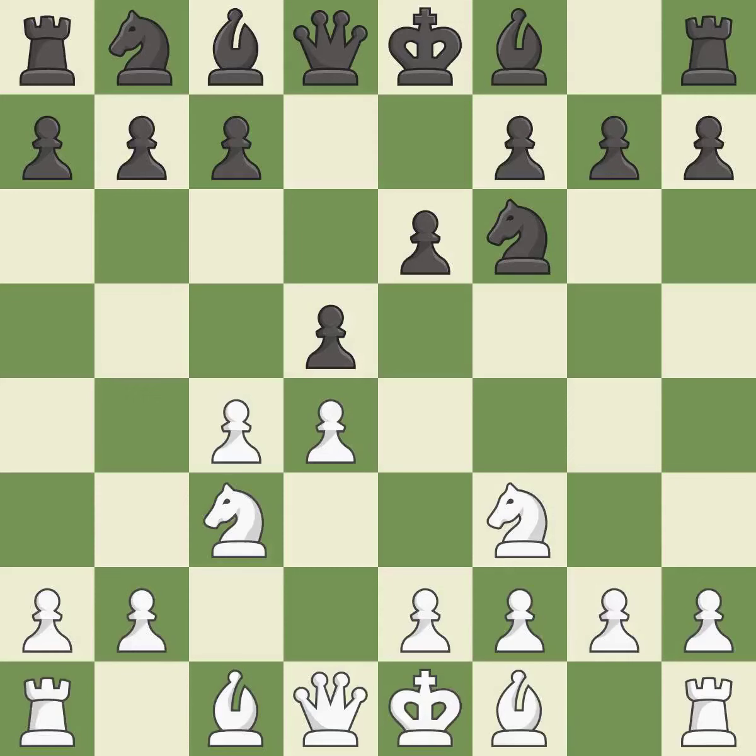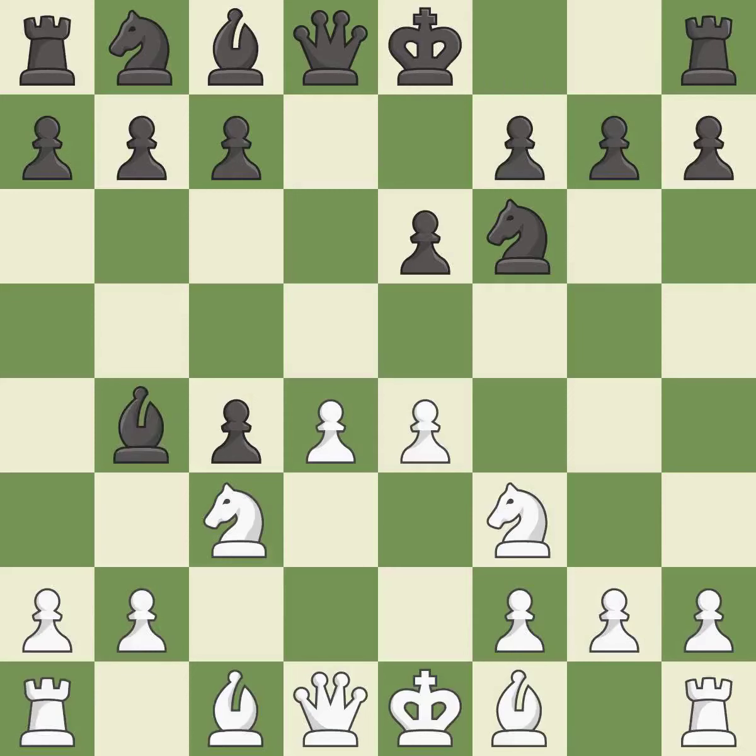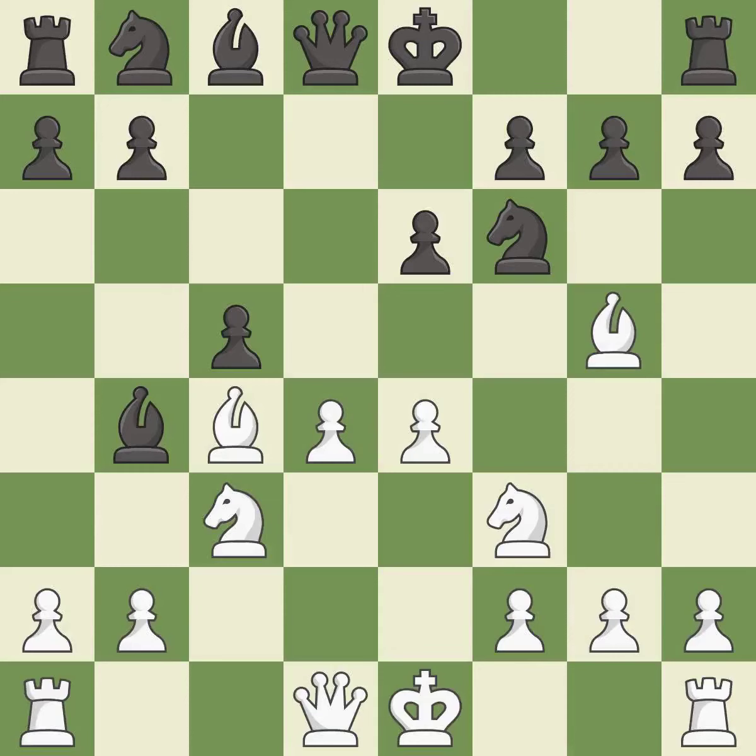This activates a knight by developing it off of its starting square, which reveals an attack on a pawn. This immobilizes the opponent's knight by pinning it to the king. This defends a vulnerable pawn by pinning one of its attackers. This strikes at the center, countering the opponent's ability to grab space. This develops a bishop off its starting square, getting it into the action.